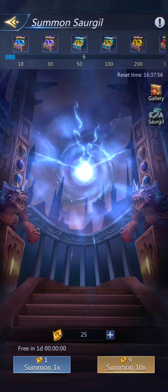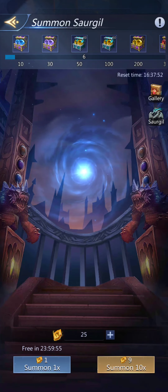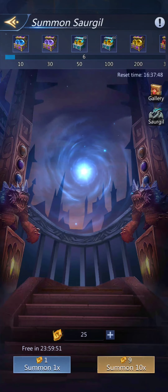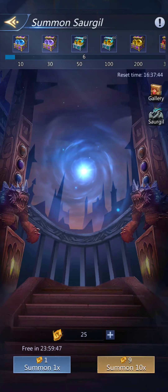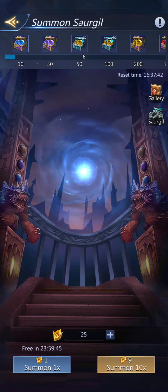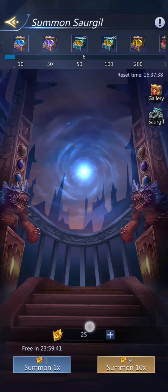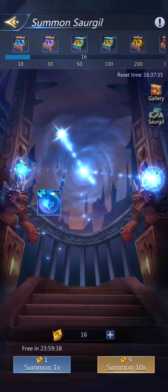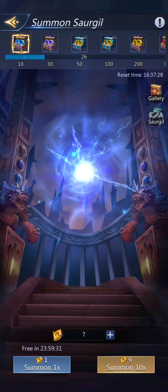You get a free summon once a day, which is annoying. I'm annoyed that they have it as one of the daily quests because you have to make sure you do that at the same time every day. And like the Hero Hall, you can use 10 at a time to summon 9. I've been saving them for this — I've got all those and I can summon another 9.